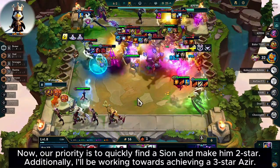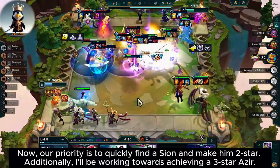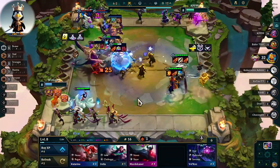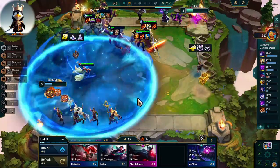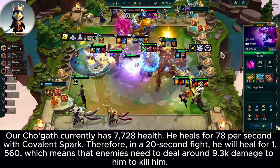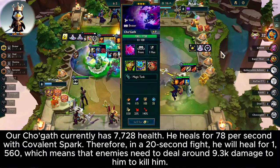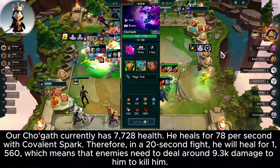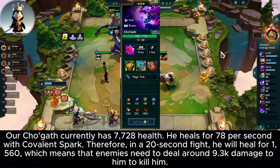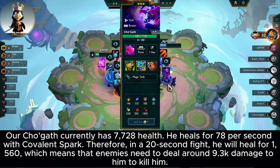Now our priority is to quickly find Ishin and make him 2-star. Additionally, I'll be working towards achieving a 3-star. Chugath currently has 7,728 health. He heals for 78 per second with Cobalt and Spark. Therefore, in a 20-second fight he will heal for 1,560, which means that enemies need to deal around 9,300 damage to him to kill him.